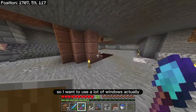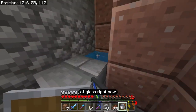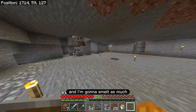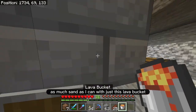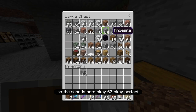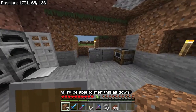So I want to use a lot of windows. I think what I should do is smelt a whole bunch of glass right now. I'm going to take one of these lavas and smelt as much sand as I can with just this lava bucket. That should get me enough. The sand is here — 63, okay, perfect. I'll be able to melt this all down.